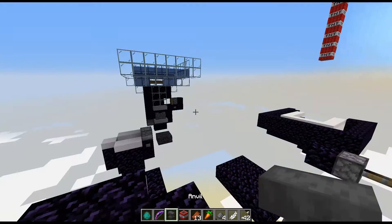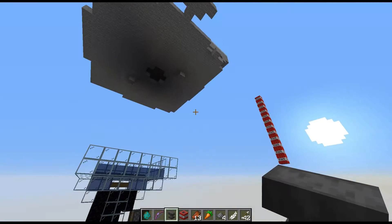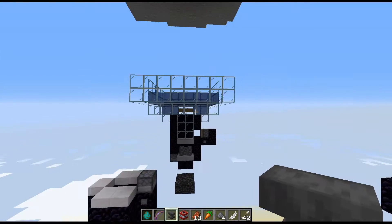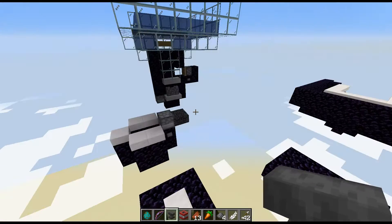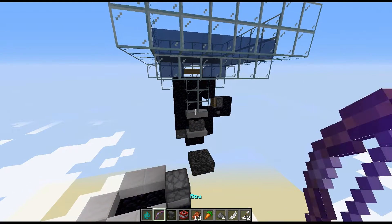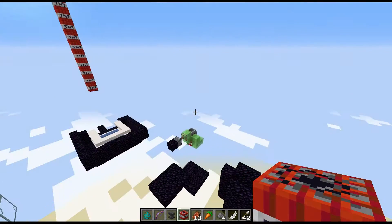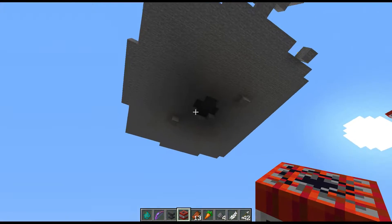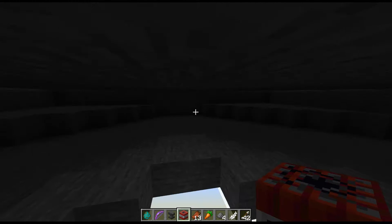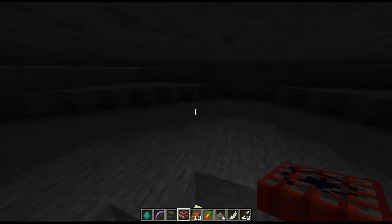I'm just in my redstone testing world right here, trying to figure out exactly how to build this XP farm — how to most effectively kill the mobs so we can get all of the XP as quickly as possible. Essentially the whole idea I'm going for is to try and get loads of XP all with just the click of one button. So it's about getting loads of XP as fast as possible and as easily as possible. Here we've got a simple mob farm design — just a single spawning platform. This one is by Pixel Rifts and I'll leave a link in the description.